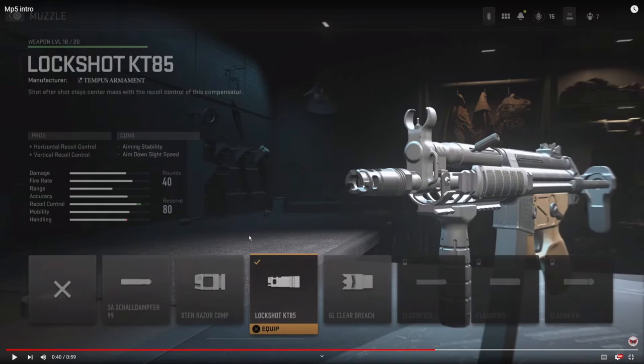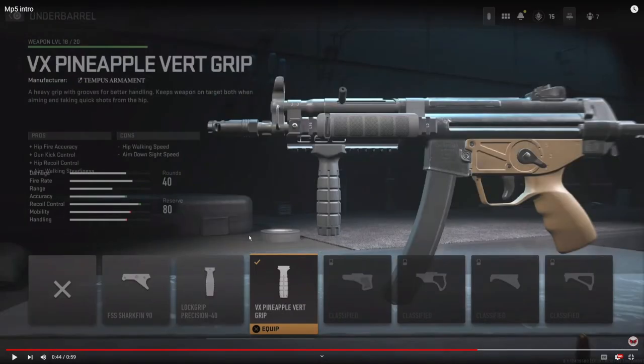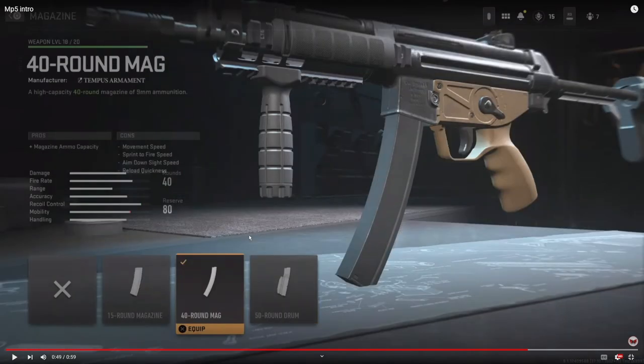I love running around the map with SMGs and this helps out a ton. You do lose bullet velocity and recoil control, so you've got to be careful. On the muzzle, I'm using the Lockshot KT85 — it adds horizontal and vertical recoil control, and in my opinion this is probably the best muzzle. On the under barrel, just like in all my other videos, I'm using the VX Pineapple Vert Grip — it adds hip fire accuracy, gun kick control, hip recoil control, and aim walking steadiness. On the magazine, I'm using the 40-round mag; the stock 30 rounds just isn't enough.